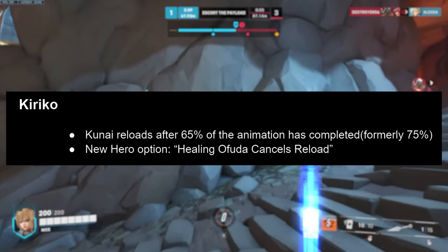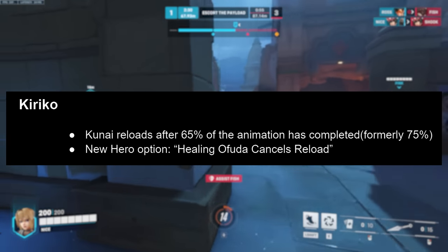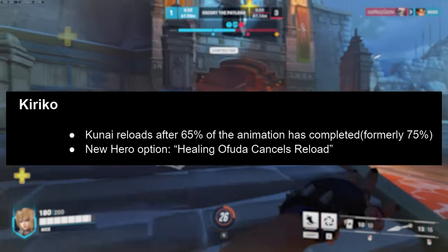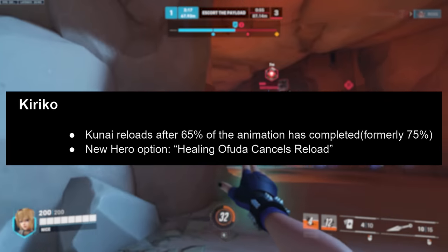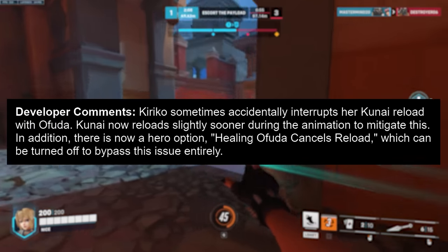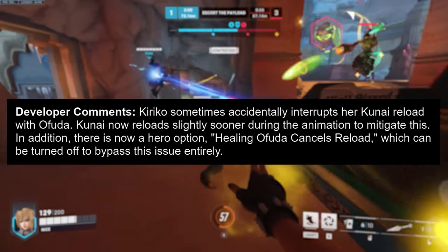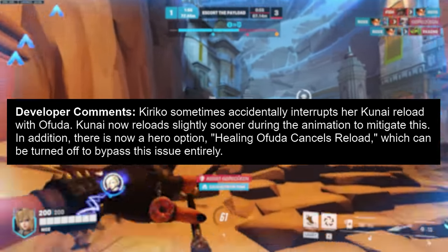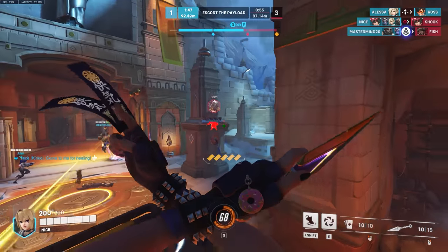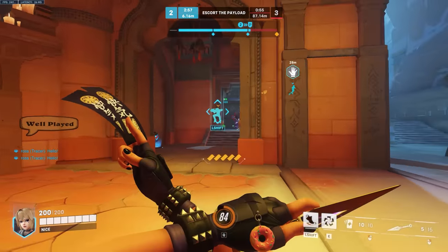Change to Kiriko: kunai now reloads after 65% of the animation, where it used to be 75%. This is important because you switch between healing and damaging, and if you don't complete roughly three-quarters of the animation you won't have ammo when you go back to those kunais. Now that's a little better at 65%. There's also a new hero option — Healing Ofuda cancels reload. The devs explain that Kiriko sometimes accidentally interrupts her kunai reload with Ofuda, so kunai now reloads slightly sooner during the animation to mitigate this. You can also turn off the Healing Ofuda cancels reload option entirely, though I wouldn't recommend it since you don't want increased healing downtime just to fully reload a weapon with a high capacity anyway.